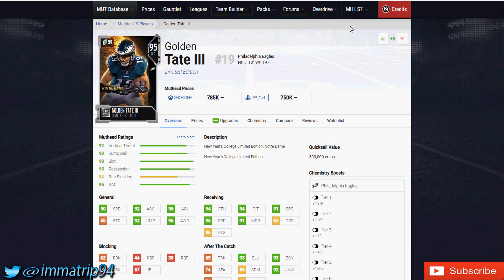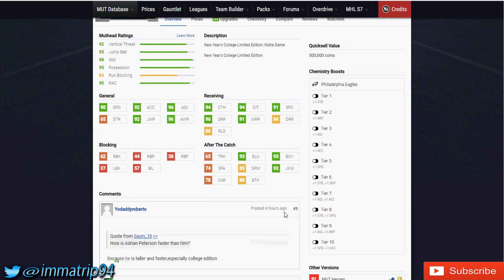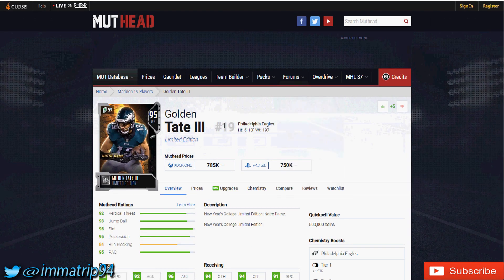Next card: Golden Tate the Third, the newest Eagle on the team. He got a 95 overall card — wasn't really expecting it, but EA throws curveballs. His stats: 90 speed, 92 acceleration, 96 agility, 92 jumping, 96 awareness, 94 catching, 94 catching in traffic, 91 spectacular catch, 96 short route running, 91 mid route running, 84 deep route running, and an 86 release. His run-after-catch stats are what make Golden Tate, because that's him as a player.